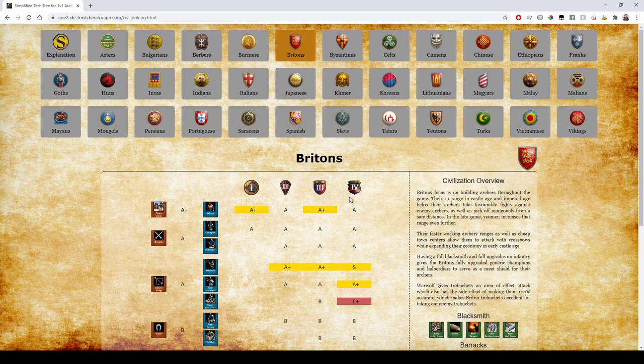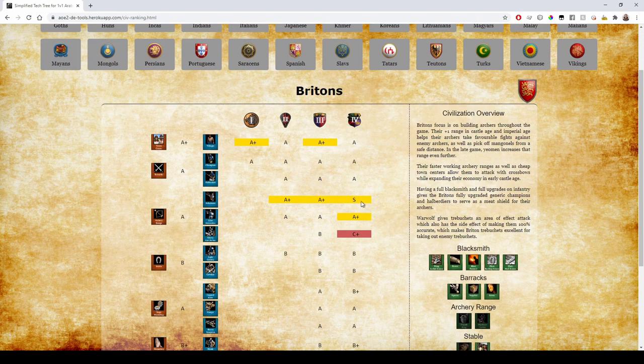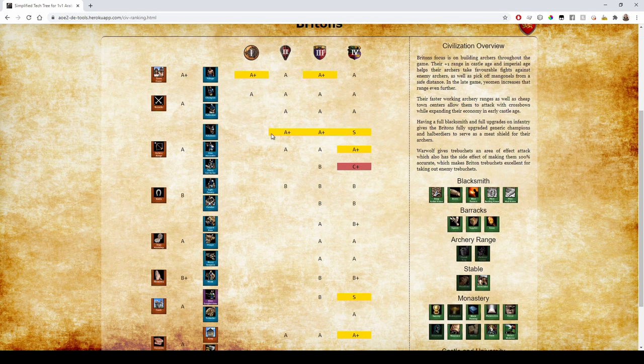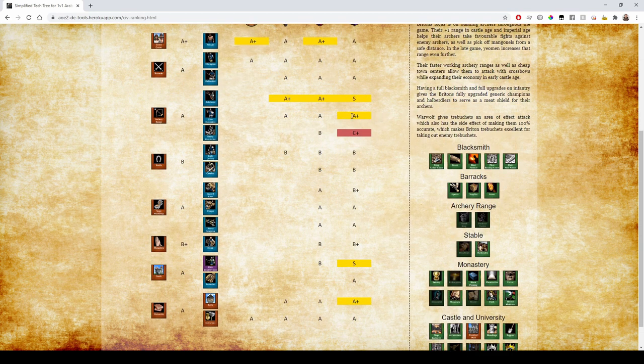On to Britons. Their villagers are a bit different — they have the sheep bonus in Dark Age and cheap Town Centers in Castle Age, definitely enough for A+ in those two ages. They have fully upgraded Champions and Halberdiers. They have faster working ranges and extra range on Crossbowmen, but lack Thumb Ring — so not quite S rank in Castle Age because they have extra range but lack firing speed and accuracy.